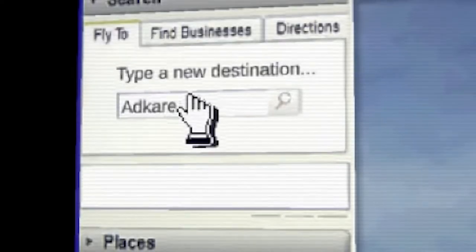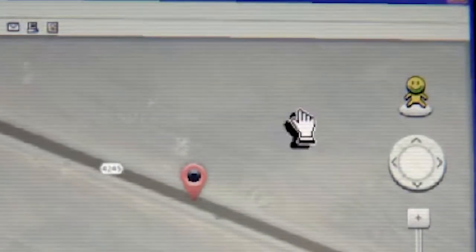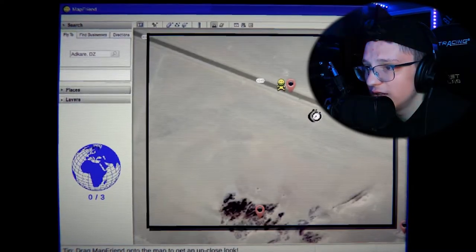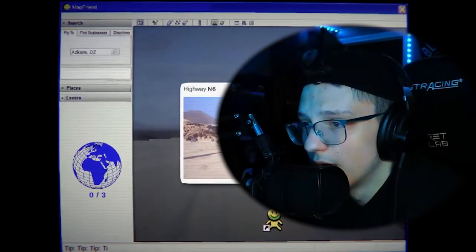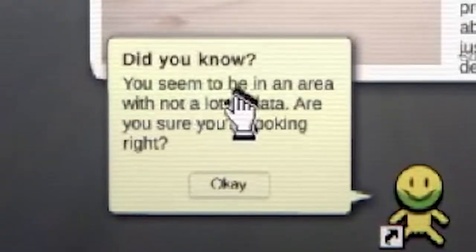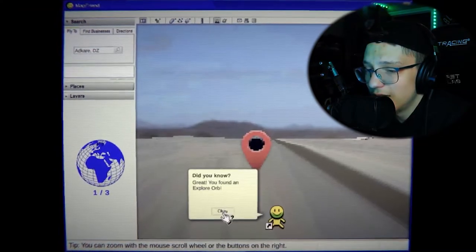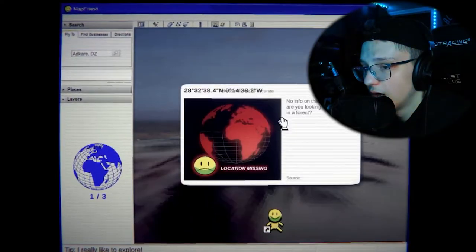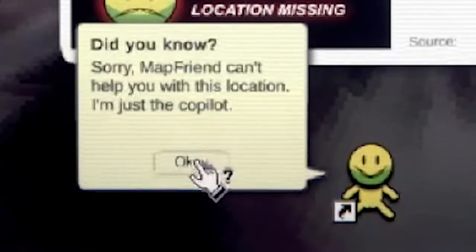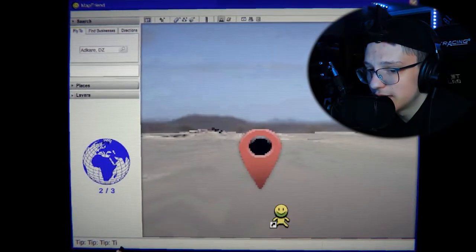Where am I supposed to type in? Looks like we're going to wherever the fuck that is. Where are we flying to now? I guess we're on Highway 445. It's like in the middle of nowhere. A lot of this stuff is glitching out. 'You seem to be in an area with not a lot of data — are you sure you're looking right?' I guess not. This looks like a bunch of blood and stuff. 'Sorry Map Friend can't help you with that location — I'm just a co-pilot.' Let's check over here, the whole thing is getting glitched out now.